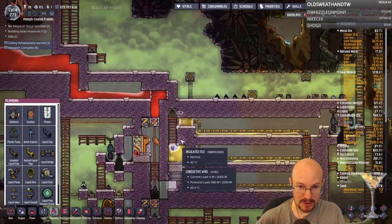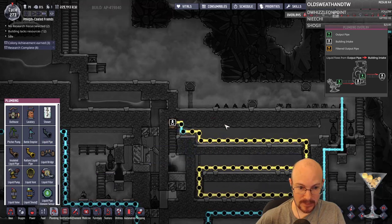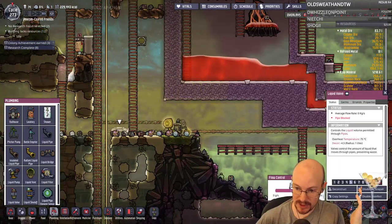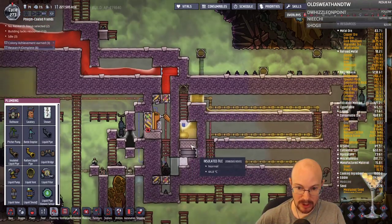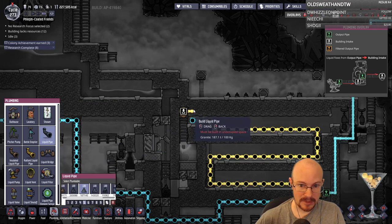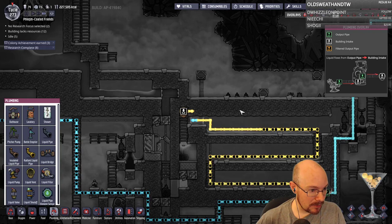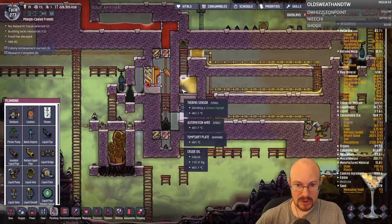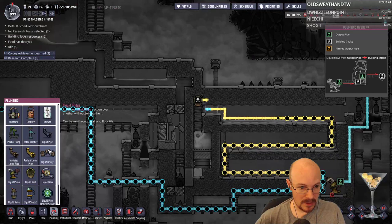You can kind of see this thing working as its temperature fluctuates. You know what I didn't do? I didn't change this number — so it's still letting it all through there. Okay, that's working. I just want to keep an eye on the petroleum so the pressure doesn't get out of hand. I think we're almost there — I think we're actually almost there.